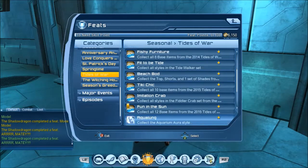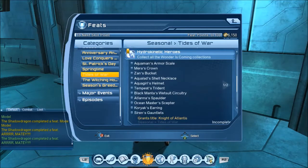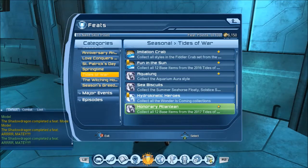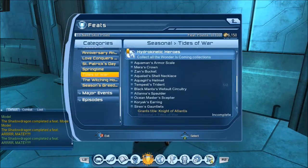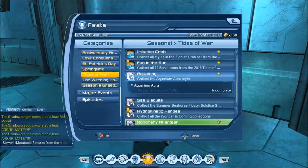What else is new here? So one feat is for the collection — 'Wonder is coming.' Okay, so this one grants a title. So it's probably a title for the lower-valued collection, and then an aura for the other one. And there's a feat for the aura.